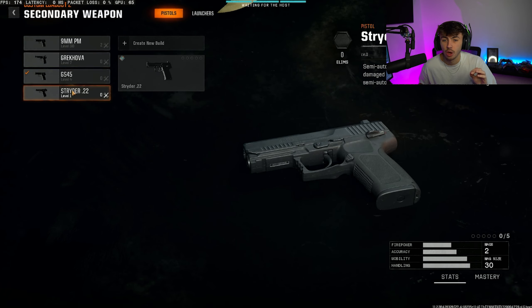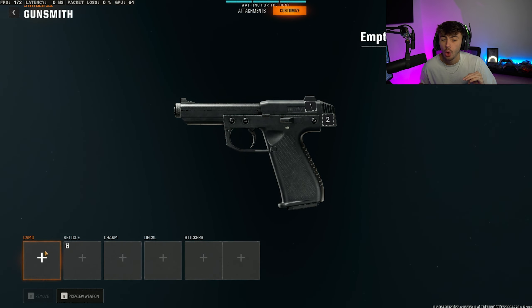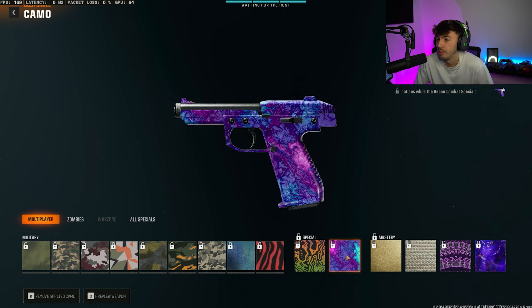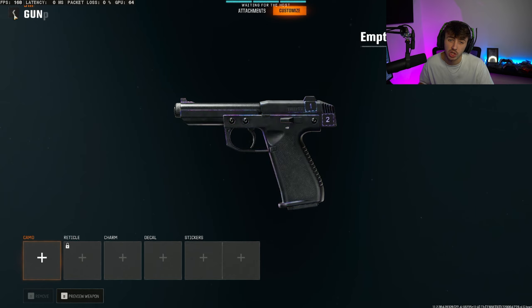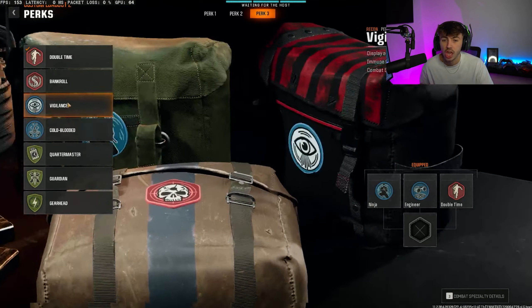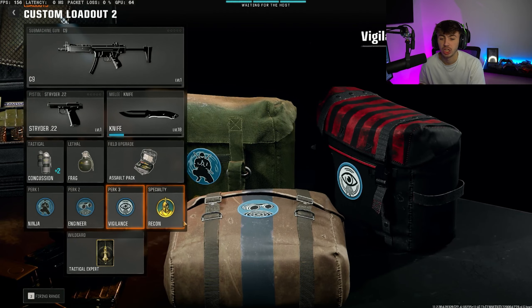The final pistol challenge is going to be the Strider 22. For the camos on this one, we are going to have to get 50 kills while moving. This is super easy to do — you can remain ADS and as long as you are slightly moving forwards, backwards, left, or right, these are going to count. All you've got to do is remain ADS and every time you're about to get into a gunfight, just make sure you keep moving slightly. You're basically just going to have to get 50 kills. Then after that, it's 50 eliminations with the Recon Combat Speciality active — come down to your perks, make sure you've got all blue perks on, and that will give you the Recon Speciality.